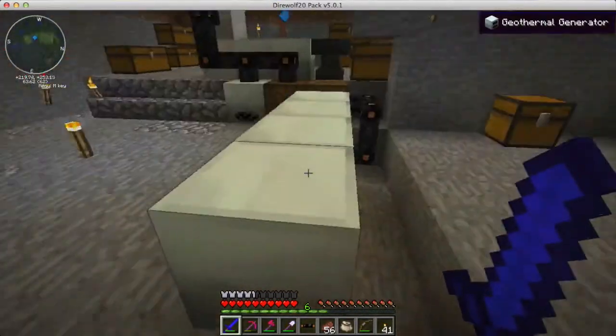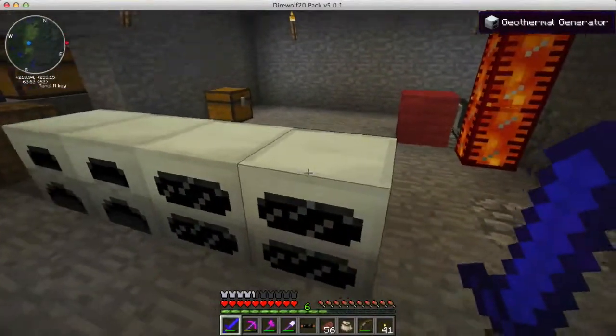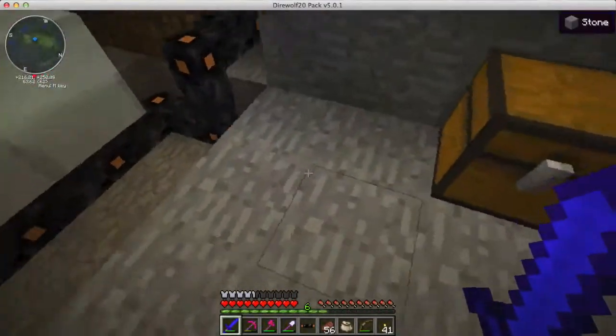I'm going to be running the pipes that are going to bring the lava to these geothermal generators. These two aren't geothermal generators, but there's going to be more - I'm going to have more over here. I'll have those pipes along the back. I moved the cables underneath now, so the first thing I want to do is make those pipes.